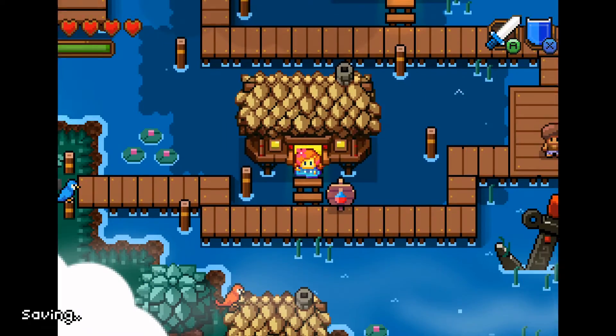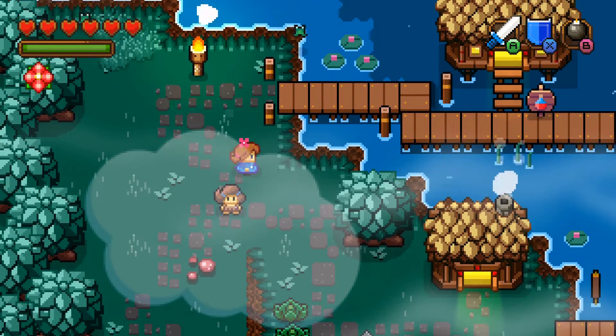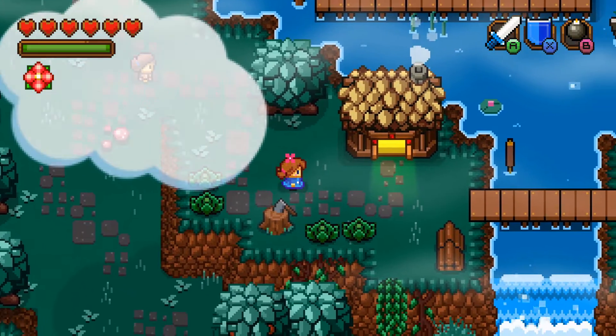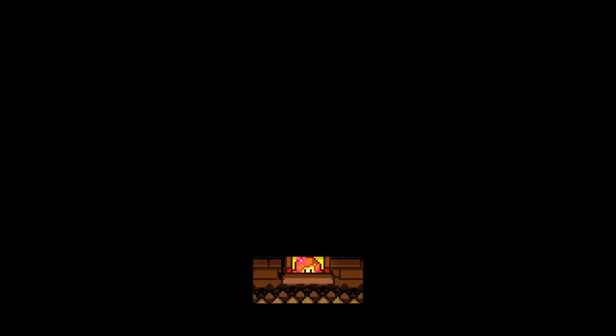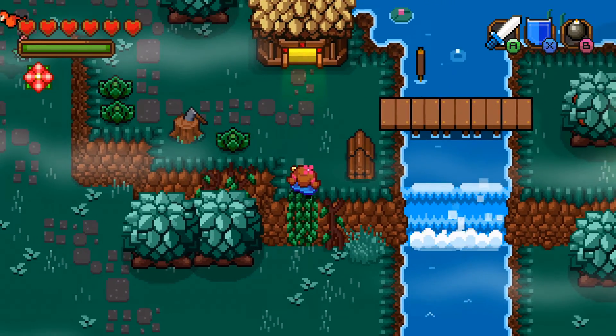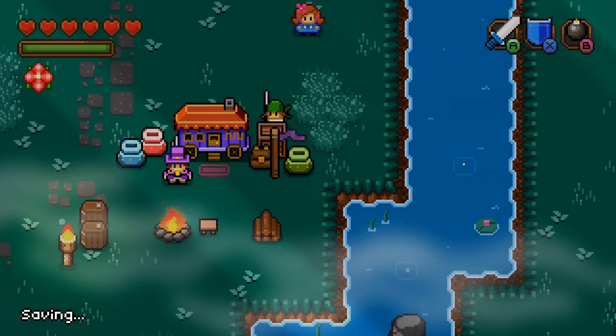We're gonna make a rejuvenation potion. We got that. And what was going on in this hut again? Not too much. This was the guy that we delivered something to, if I remember correctly.